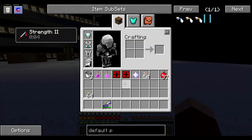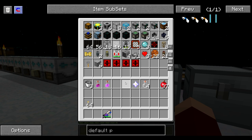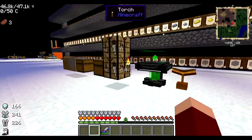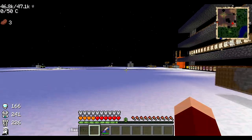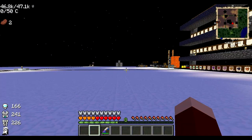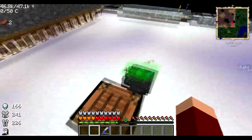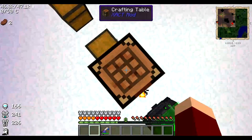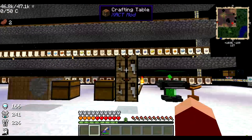So now we have another nether star. What are we going to use that for? Do I want the portable spawner, or do I want an unbreakable pickaxe — but it wouldn't have any luck on it. Well, I'll tell you what, I'm going to decide. Actually I think I already decided.